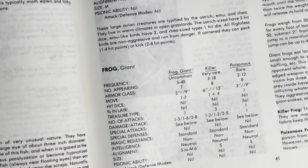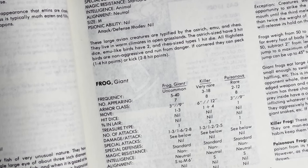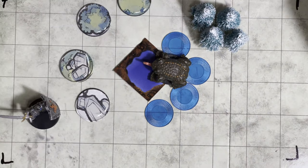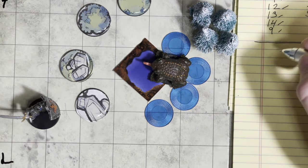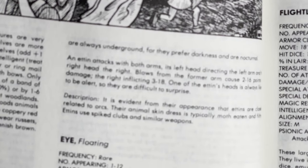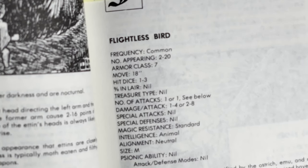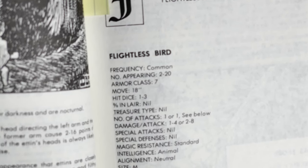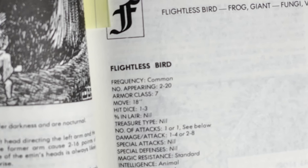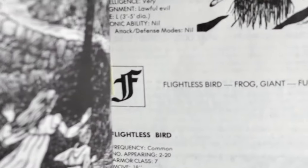For the Giant Frog, looking at its entry: frequency is common, number appearing usually 5 to 40 — we're just going to have 1. Armor class will be 7, so that's important to note. I'll write that down — Frog, AC is 7. Hit dice is 1d8 minus 3, meaning it's a 1d8 because the hit dice is 1d8, so this is 1d8 minus 3, and that's how many hit points it would actually have. Minimum of 1, of course.